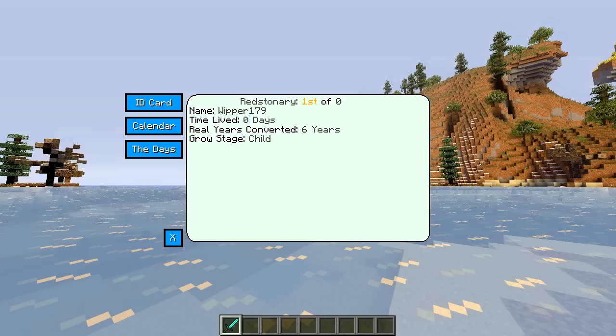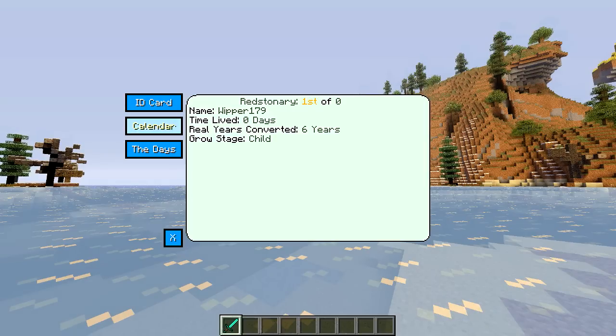And then finally we've got the growth stage, which currently says I'm a child — because I am. I've just spawned and I'm zero days old. Next up we've got the calendar option, and this is where I can show you the really insane month names. We've got Redstonery, Galdar, Diamondar, and Emildery. Each month has a different amount of days in it, and all of these add up to a year. As one year passes, you'll advance through the days of the months, and the month display will update to the correct month you're currently in.